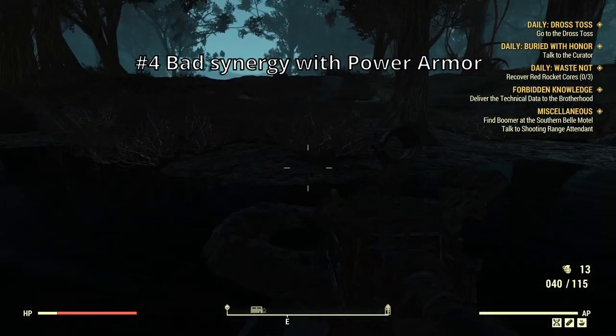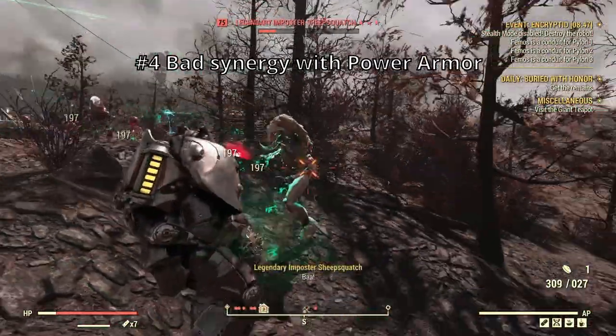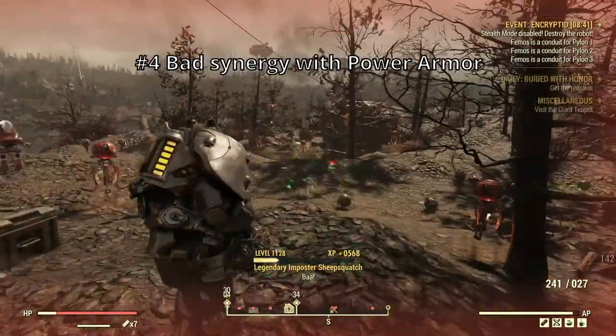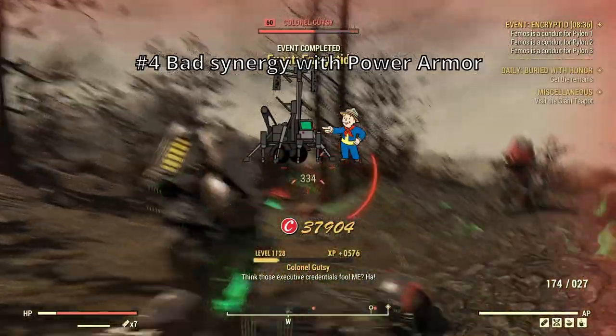And the final negative point: lack of power armor build choice. With power armor, you can't sneak, VATS costs fusion core battery — it's just really counter-intuitive. But if you have plenty of fusion cores, I think a power armor and railway rifle combo should be viable.